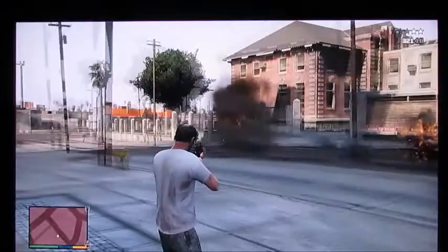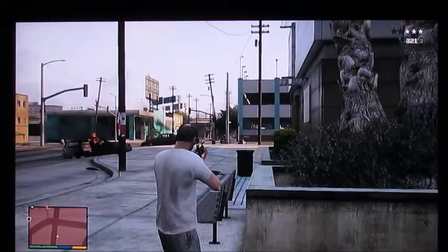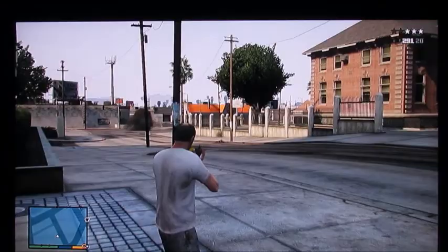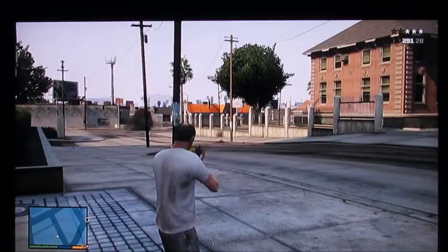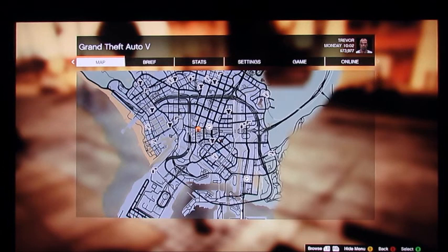This is pretty freaking sick. Any other cars? Oh, there's a police. I love this cheat. It's probably my favorite one out of all these. Our next code that I want to show you guys is to spawn in the buzzard, which is like the military attack helicopter.